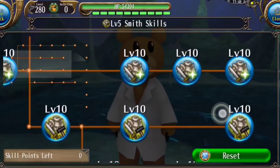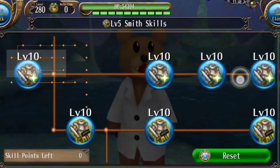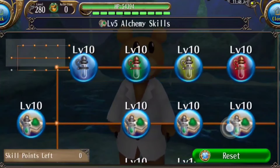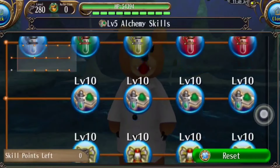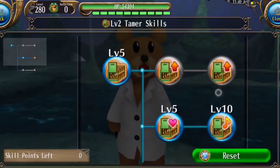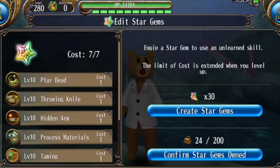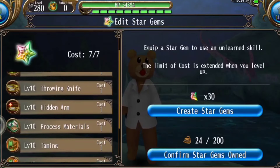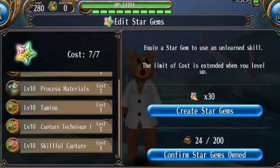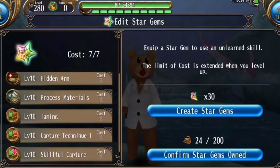I use proc material level 10 star gems, that's why you can see I have not given any sort of skills in here. If you want you can allot, or else you don't need to allot at all. I have also taken every alchemy skill that is available in game. Now let us look at the tamer skills. Because I have level 10 star gems, I haven't taken much tamer skills. I have taming capture technique 1 as well as skillful capture level 10 star gem with me. This helps me a lot and saves me a lot of skill points.